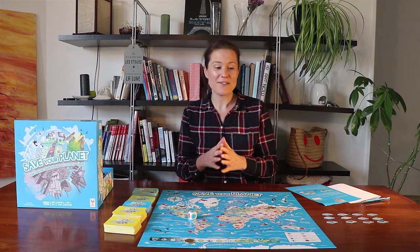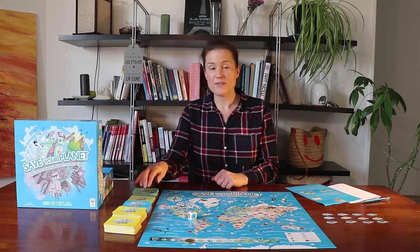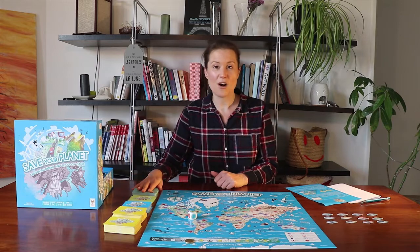As you can see, I've set up the board here, so we've got the world map in the centre, we've got four different decks of cards down the side — we've got question cards, we've got event cards, we've got drawing cards, and we've got our objective cards.